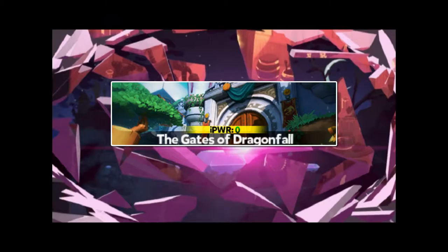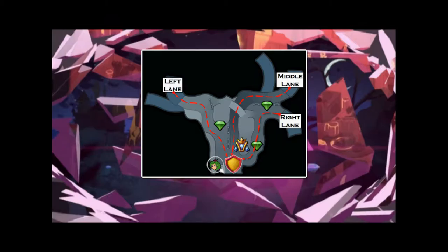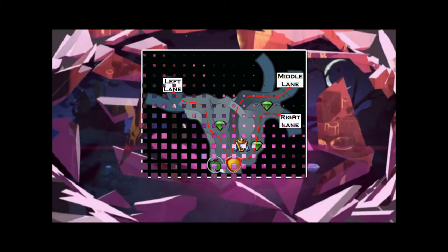The map, being the first of the game, is rather simple. There are only three lanes of enemies and one objective to protect. The three lanes come from the same side and merge in front of the Gates of Dragonfall.